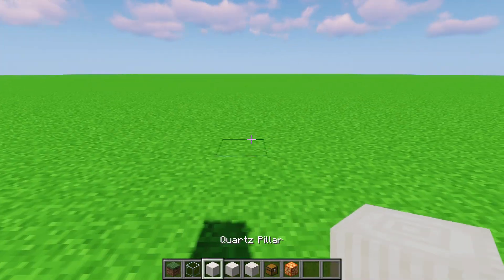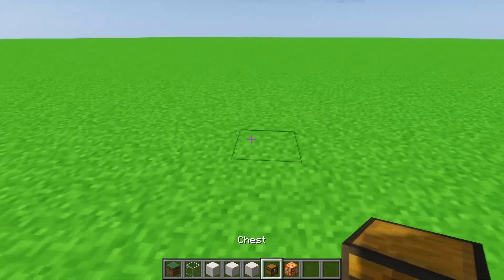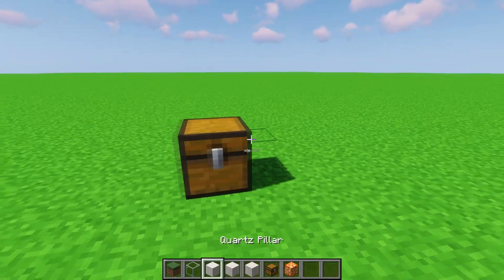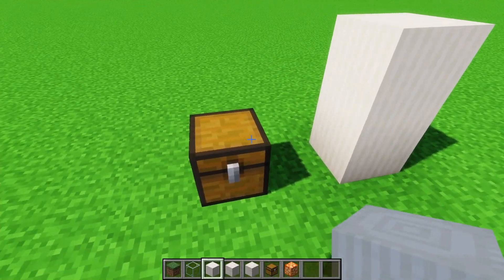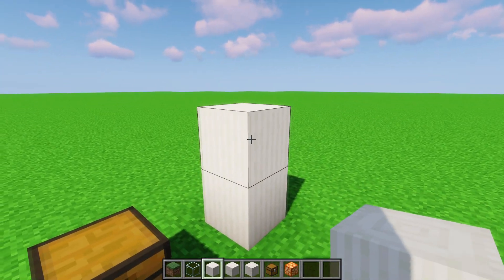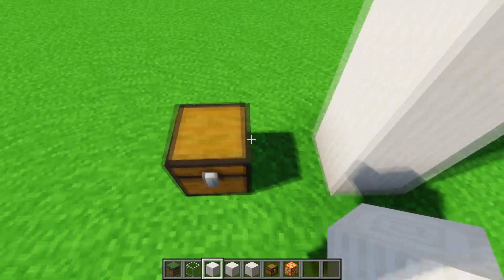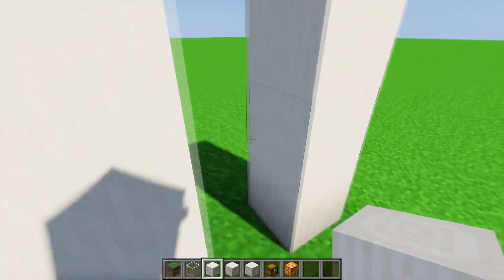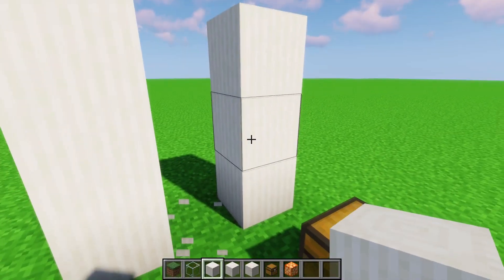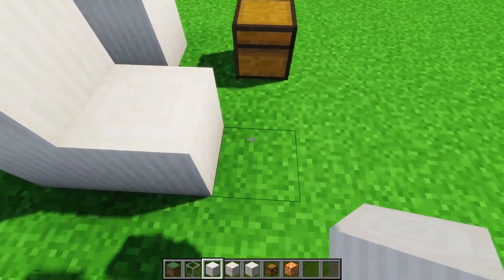In the demonstration I had it underground, but this time we'll do it on the surface. Start by placing the chest, then place blocks one block away with little edges — these go three blocks wide. Put it next to your chest one block away and do four of them, with one block away from the first.